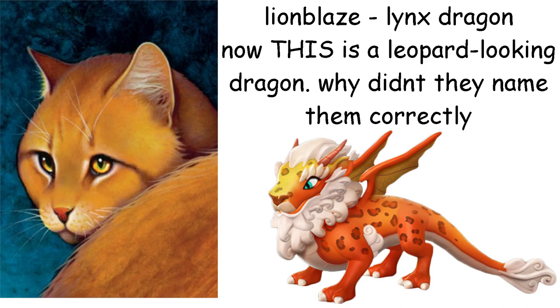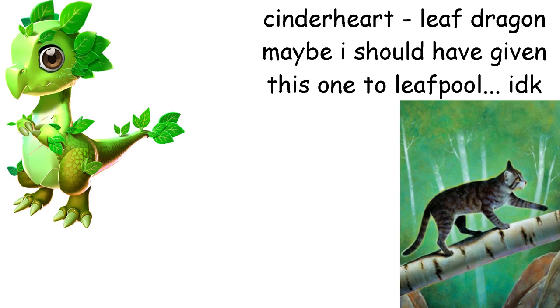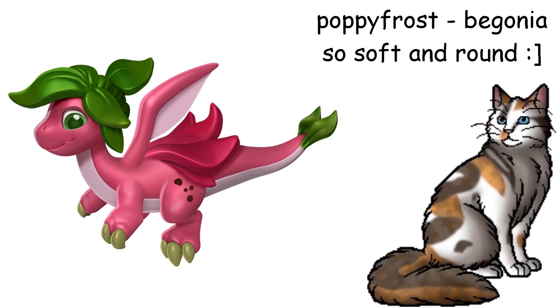Cinderheart is a Plant Dragon. I think she's a little more timid than Cinderpelt so the upright dragon works. She's also somewhat related to medicine cats because she's a reincarnate of one, so the plant part works. Poppyfrost is a Begonia Dragon. They are both very kind, squishy looking animals and the Begonia Dragon gives off a very playful vibe that matches Poppyfrost as far as I remember. Very cute also.